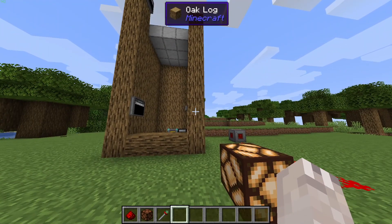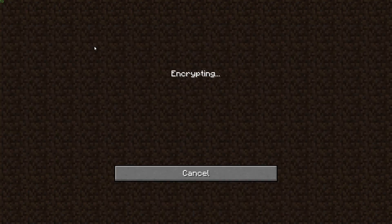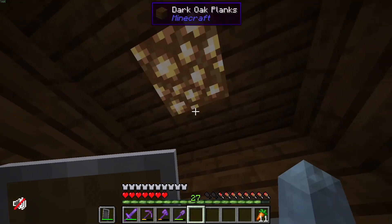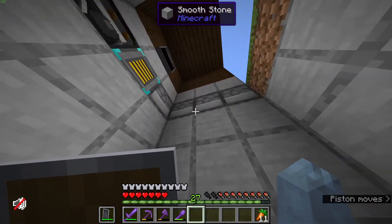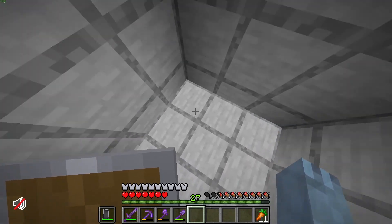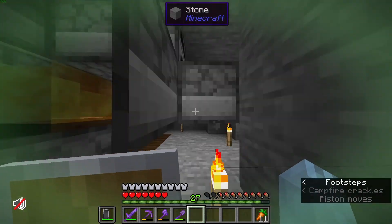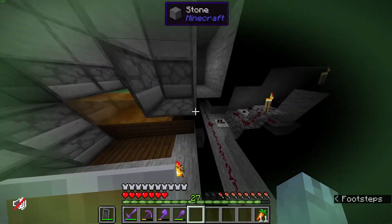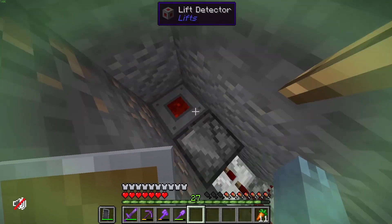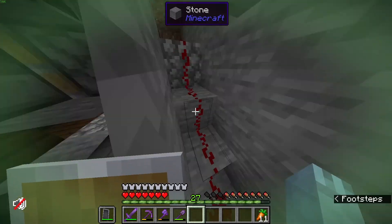You can use this for a variety of things. I have hooked it up to a double piston extender, a pulse extender, and then two double piston extenders to create these closing doors. So if we go up, it's going to open and let us through. If we want to go down, tap 'basement' and it's going to close. Here's the redstone: double piston extender here, one over here, and then a pulse extender. The lift detector triggers, an observer sees it, sends a signal to the pulse extender, then runs the redstone into these guys.